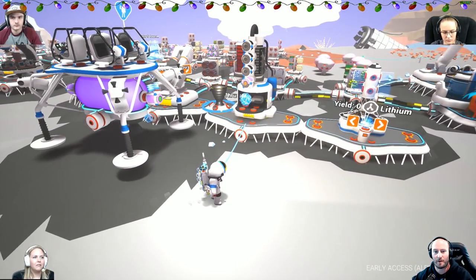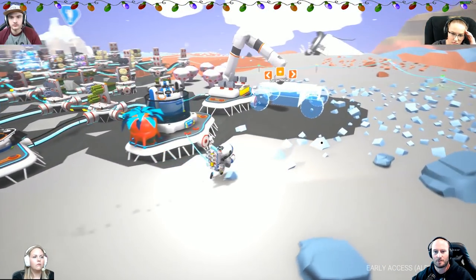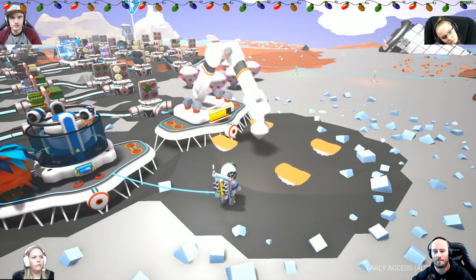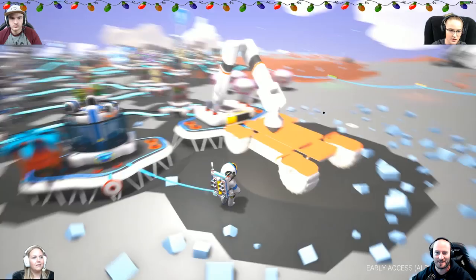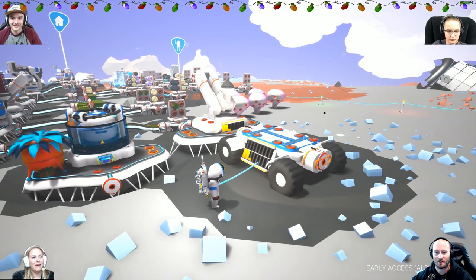The thruster that we have over here apparently is also another rare item and holds Hydrazine for our rocket. I've got aluminum that I've made and I'm making another large rover for us. Brianna, don't lose this one. No promise. Because the other one is still like out in space somewhere — orbiting our planet. I forgot about that.